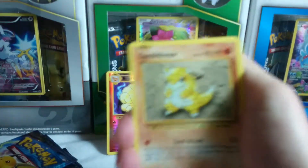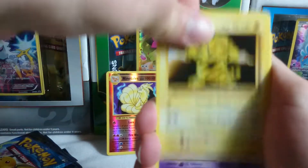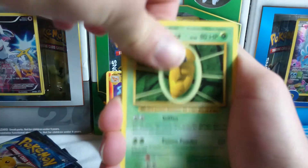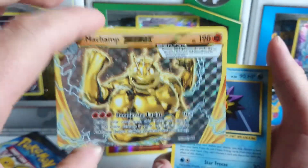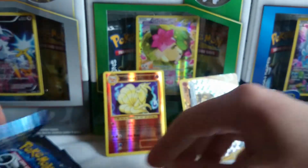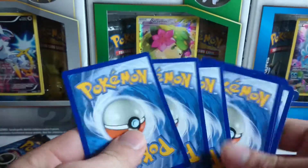We got an Onix, a Sandshrew, a Vulpix, an Electabuzz, a Drowzee, a Charizard Spirit Link, a Kakuna, a Full Heal, and a Machamp Break card — awesome, don't think I have that one so that's great — and a Starmie regular rare. Forgot to mention also Break cards, so yeah there is that.